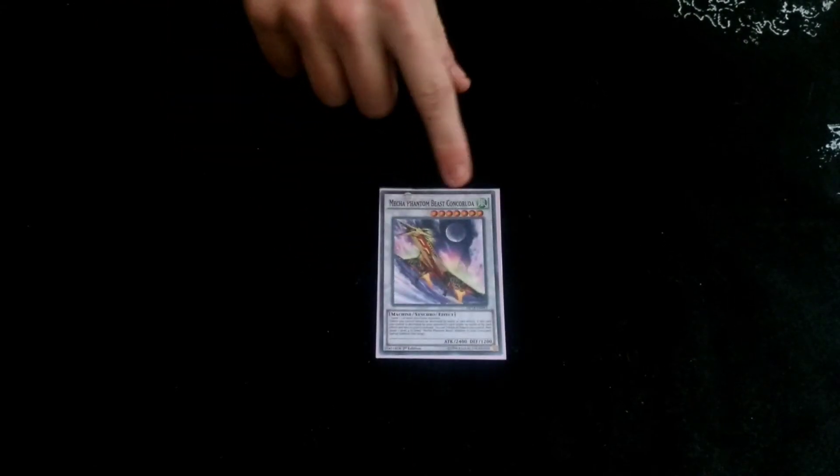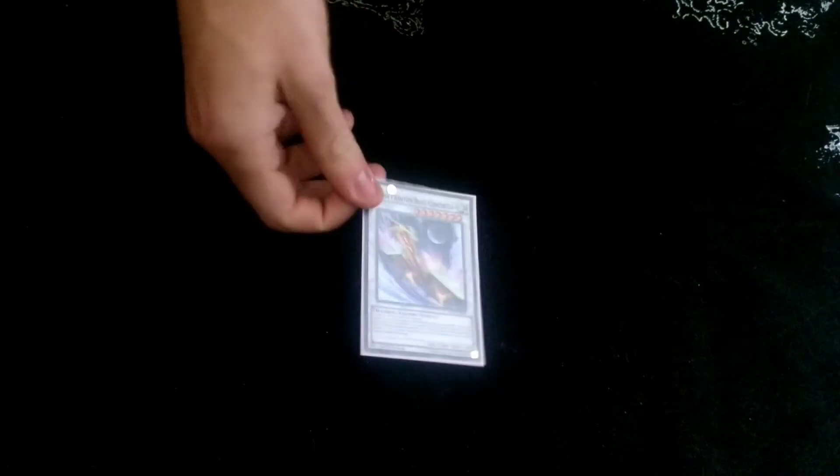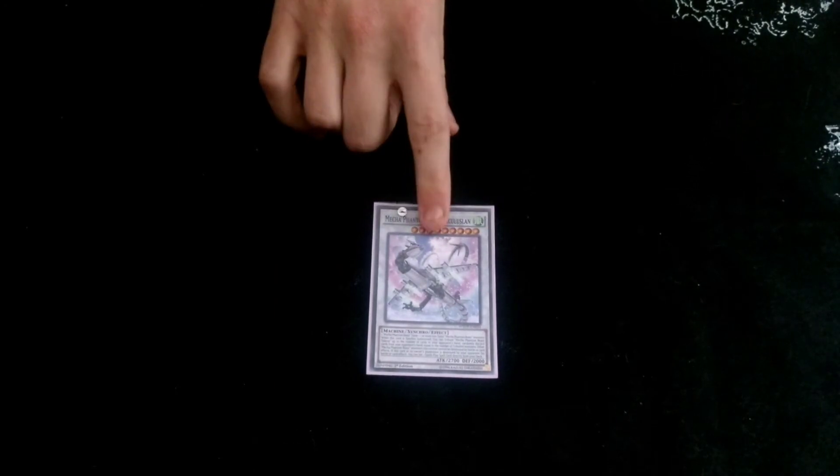Now for the Extra Deck, we play one Mecha Phantom Beast Synchro — I can't really pronounce these ones so I'm not even going to try. We play the other one as well. This is the reason why I play the One-of Quick Plays, because when he's destroyed you get a Quick Play directly from the deck. So that's the reason why I play the one-ofs.